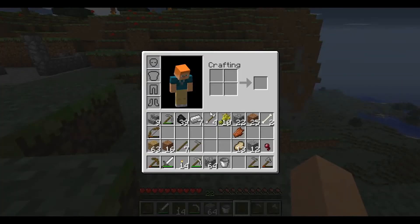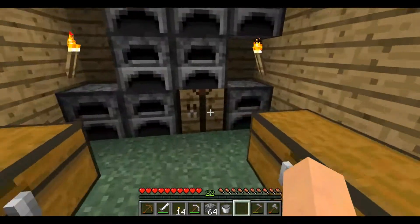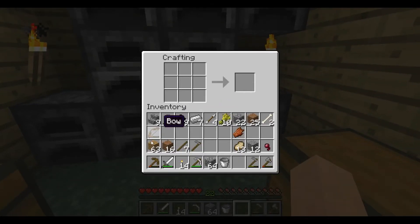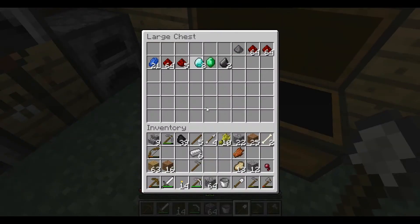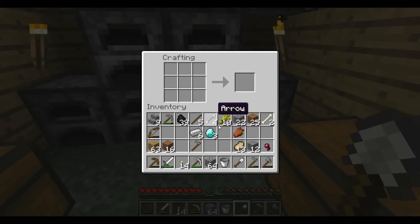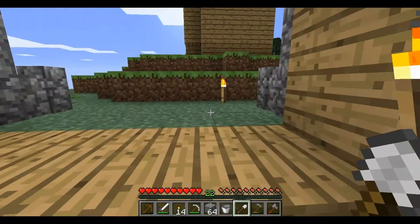So I'm going to need a shovel, and I'm going to go ahead and make that diamond pick. I got some sticks right there. Because I'm going to need that diamond pick eventually, and it's nice to have it. Diamond pick away — we got the diamond pick, let's go out.